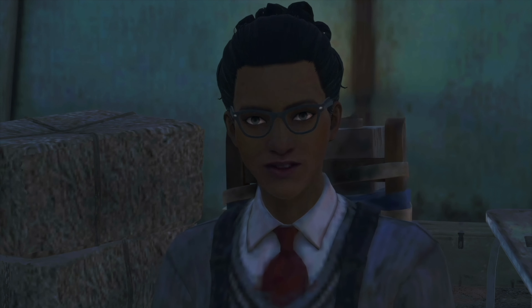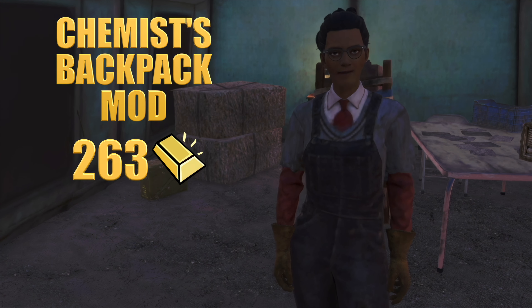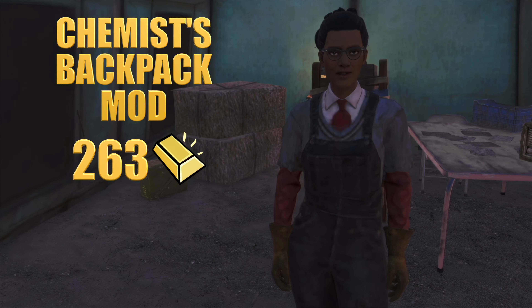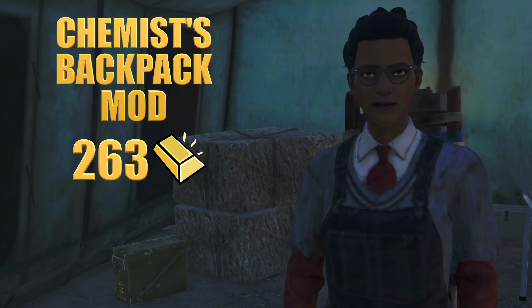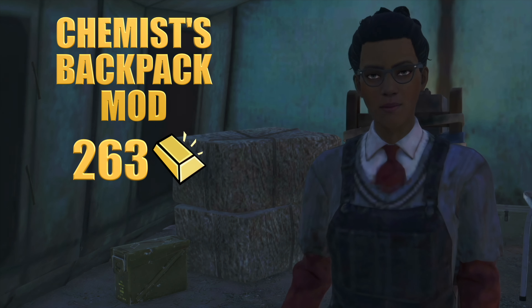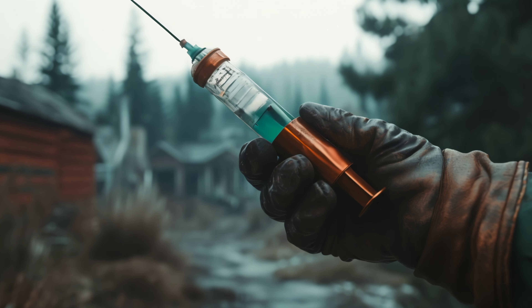For 263 gold, the Chemist Backpack mod enhances your carrying capacity for chems without compromising mobility. This modification is invaluable for extended expeditions across the wasteland, ensuring you have essential supplies readily available. It's particularly useful for those who rely heavily on chemical aids during their travels.